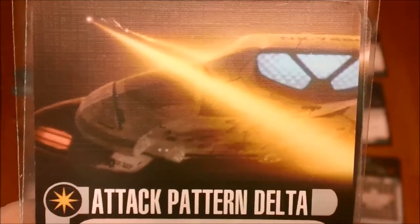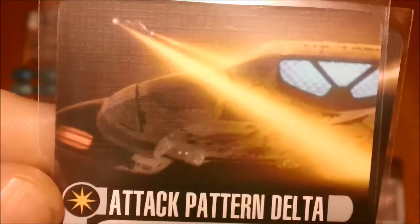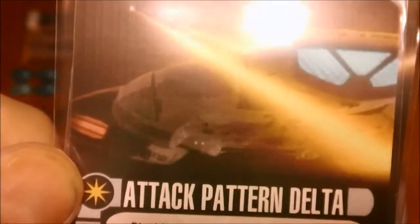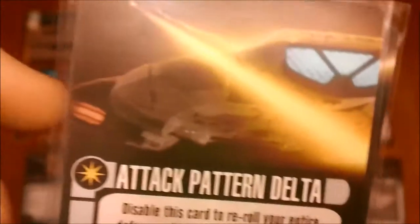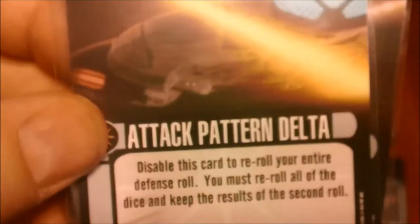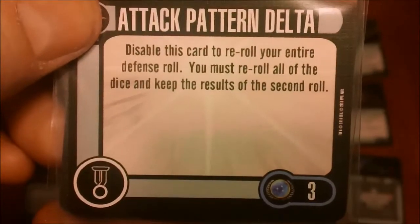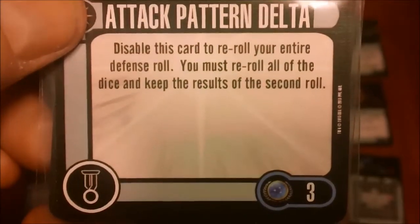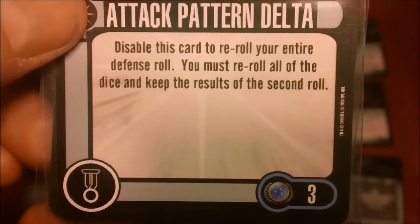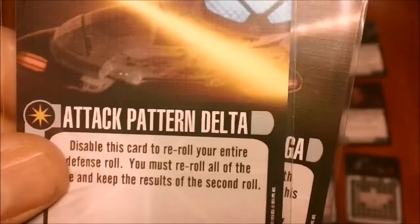The Defiant comes with a pair of really nice elite talents. The first one is Attack Pattern Delta — it is unique, and I believe all elite talents going forward are going to be unique, something Andrew Parks mentioned in a post. This one is three points, Federation. You disable this card to reroll your entire defense roll; you must reroll all the dice and keep the result of the second roll. That one has its uses.